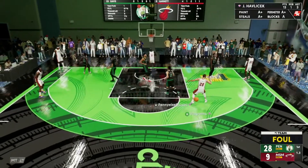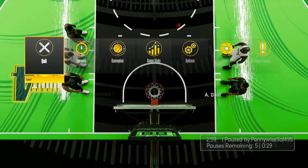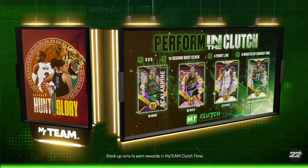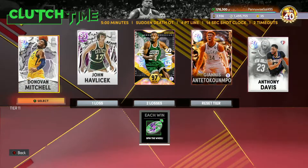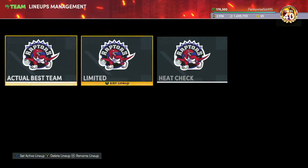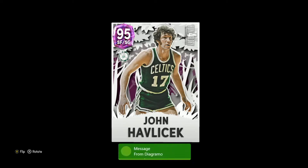I'll give my opponent the win since I don't really care about it — maybe he has a chance to get Reggie Lewis or Pascal Siakam. We have both already. Guys, my honest review of John Havlicek: I think he's not a top shooting guard in the game — I won't say top five — but probably the seventh or eighth best shooting guard in the game. He's definitely solid, I do like using him, he's a fun card to try out. I hope you guys enjoyed this video. Catch you in the next one, peace.